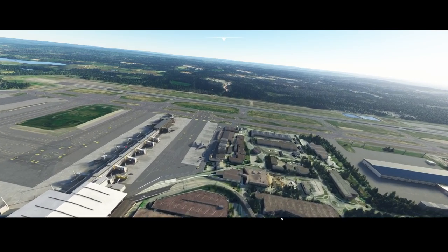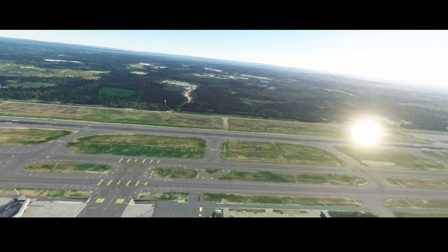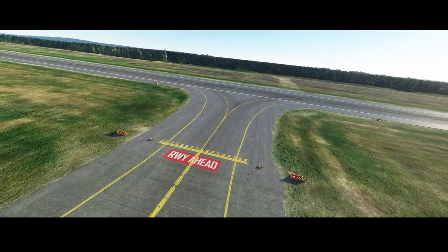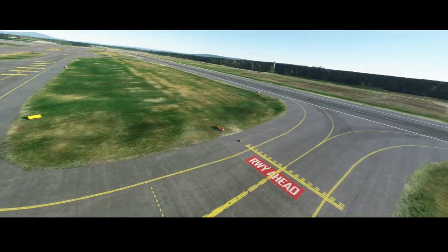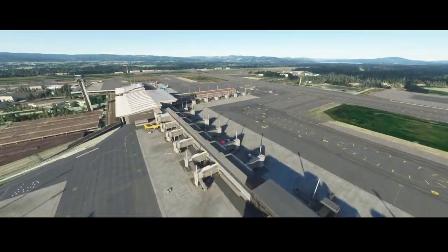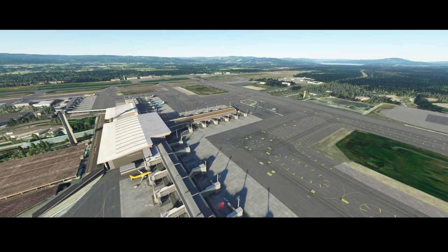Going into the air we can see a lot of detail on the taxiways, and a lot of time has been spent optimizing this airport. The good thing is that they're still working on improvements — including blinking runway lights. This is definitely one of my favorite community-built airports, and the good thing is that it's a free community add-on with a download link in the description.